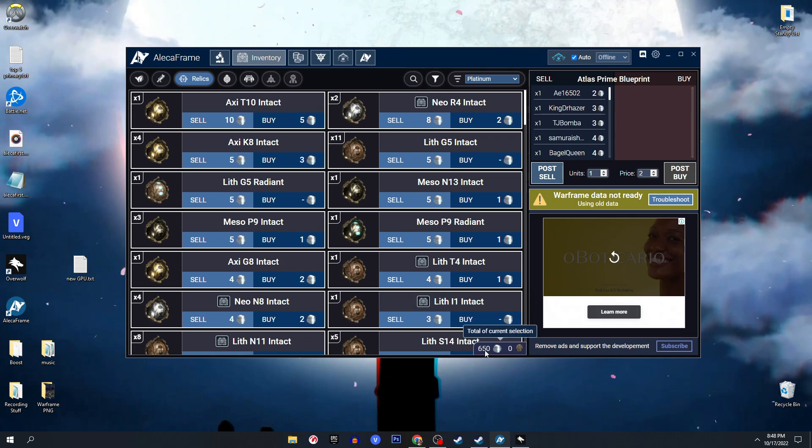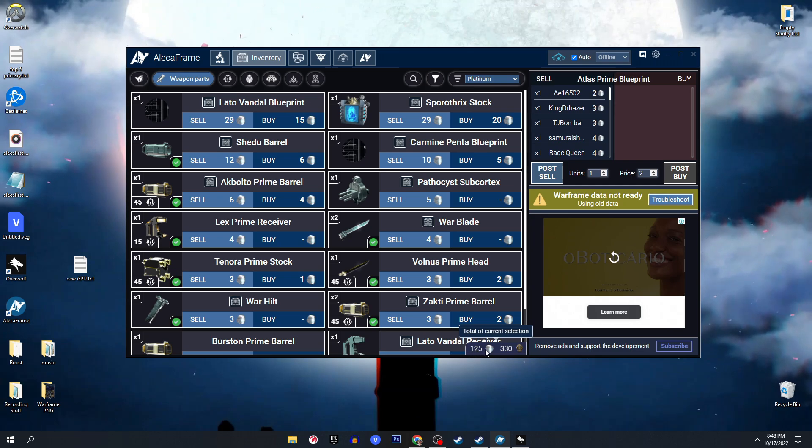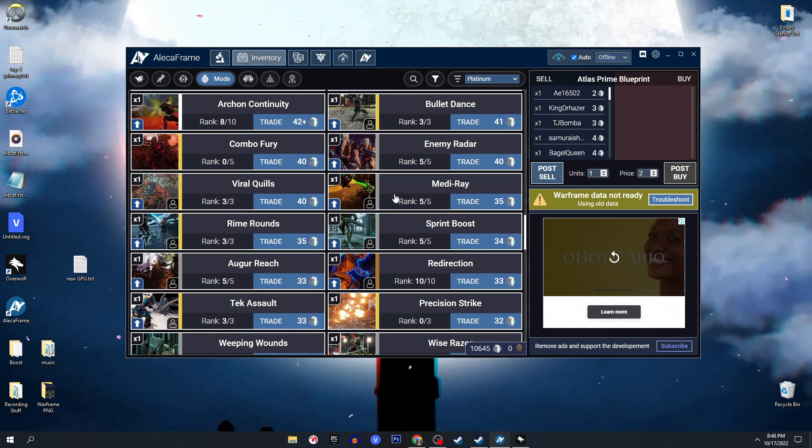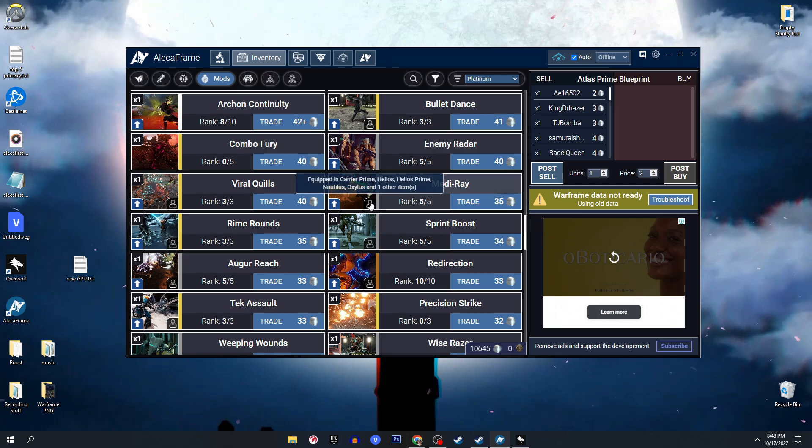Going into weapon parts — as you can see I can sell all of this for 125 platinum or 330 ducats. Of course some items don't have a ducat value. Same goes for mods: right here you can see all your mods, whether they're equipped on something or not, if they're leveled up, the rank, and the current price. Maybe you have an item you didn't know was worth platinum — like enemy radar or Mediray, which are apparently worth quite a bit. So you can actually sell them for that amount.